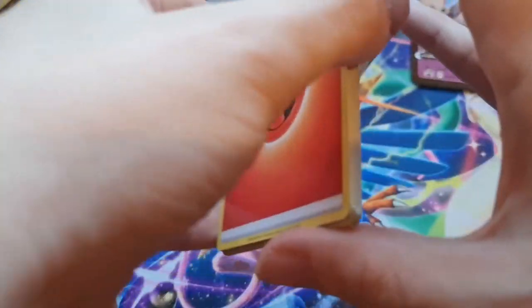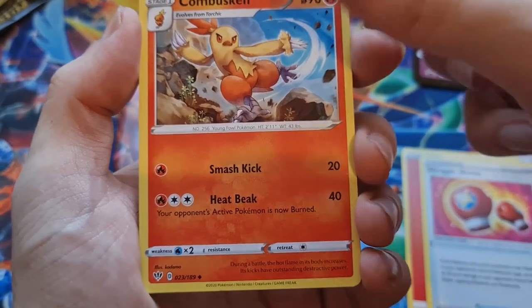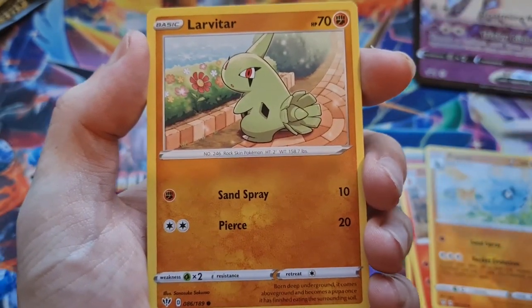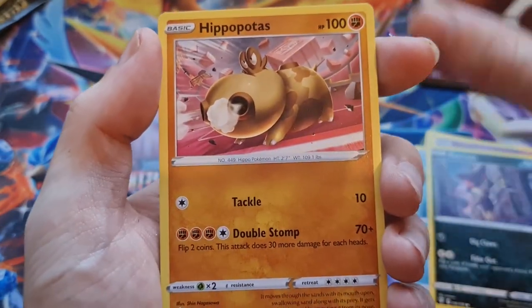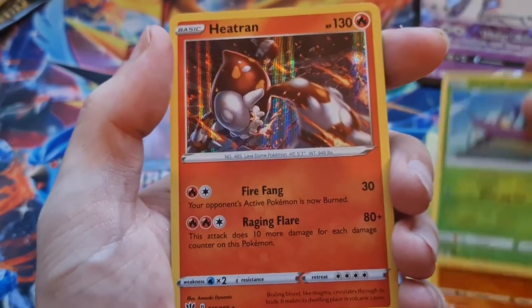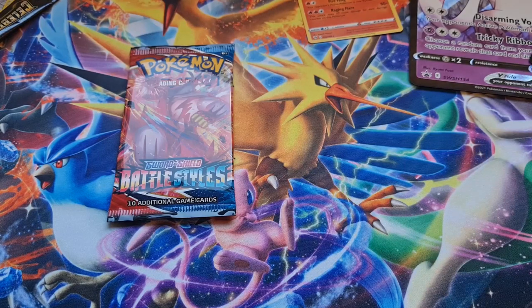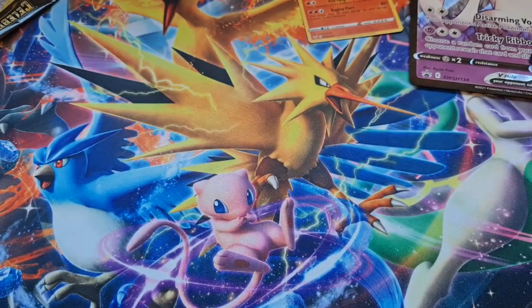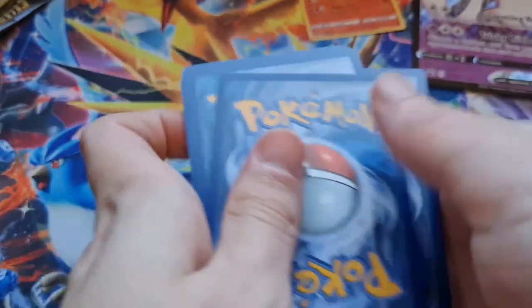We start things off with fire energy, struggle gloves, Combusken, Pupitar, Larvitar. Can we get a Tyranitar as well? Golette, Vullaby, Purrloin, Hippopotas, Wimpod, and then a holo Heatran. Keeping up with the trainer — what is my luck? Every hit I'm getting in these videos is just a normal holo, every time. I don't know why I can't just pull a trainer card, a V, just something that would not be a holo. Anyway, Battle Styles is next.